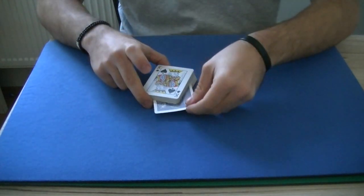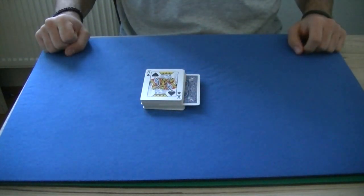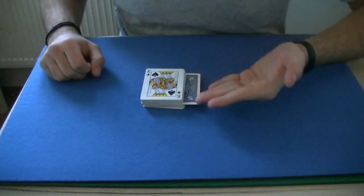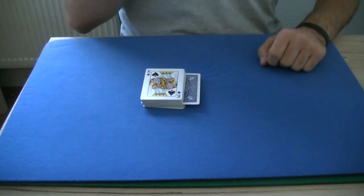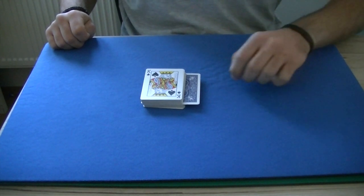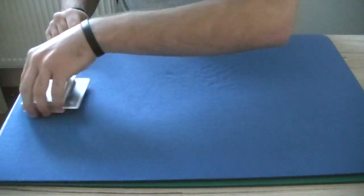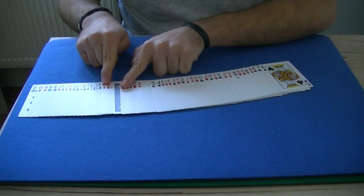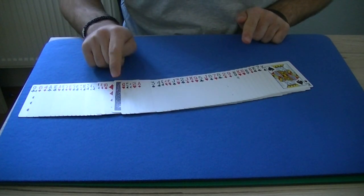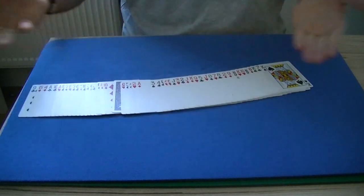You're going to take it and side-jog it like so, so you can see about half of the card right here. Your purpose for adjusting the card is basically to show them clearly that the card is in the center. Now you say, would you be impressed if the card was either underneath or above your selection? As you are saying this, you start to spread the pack towards the side-jogged card. By doing that, the secretly loaded card is visible and the ace of spades is now hidden underneath the spread — that's the beauty of this move.